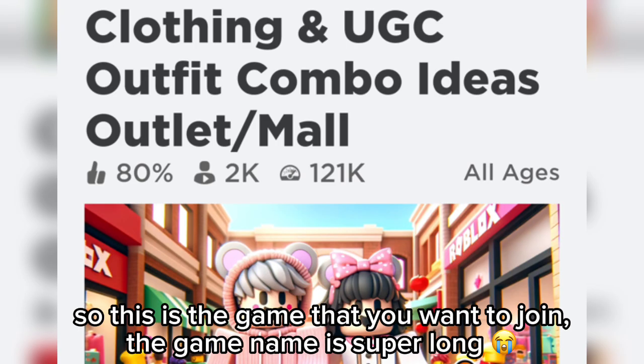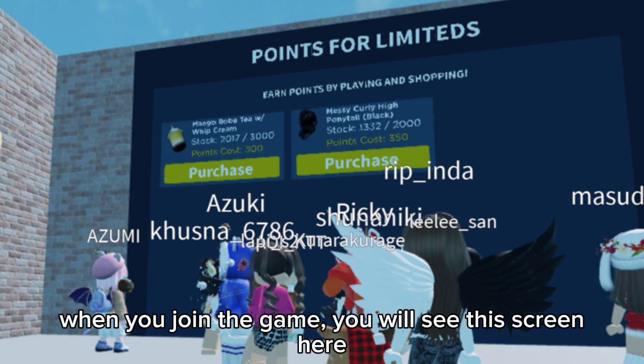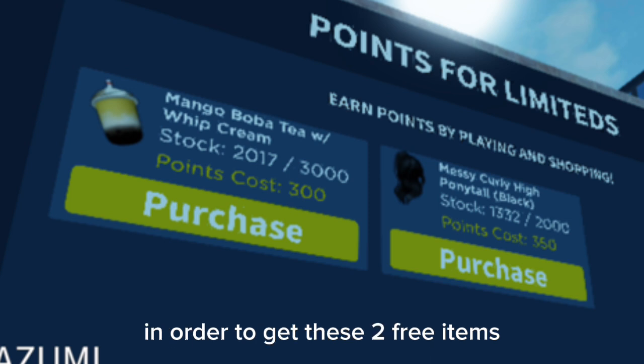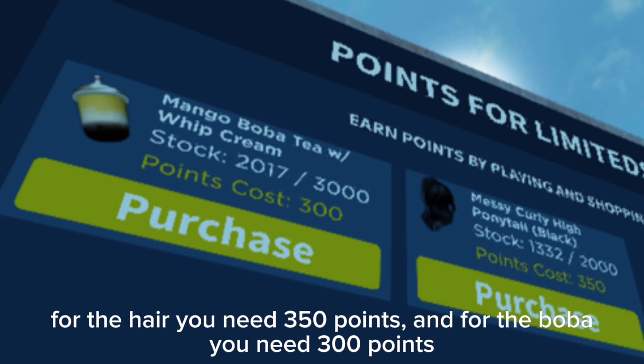So this is the game that you want to join. The game name is super long. When you join the game, you will see this screen here. You will see on the board that you have to earn points in order to get these two free items. For the hair you need 350 points, and for the boba you need 300 points.